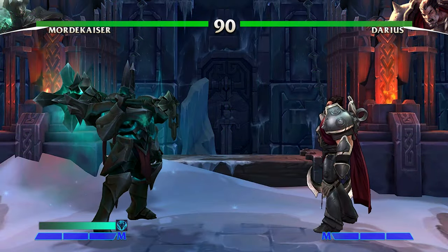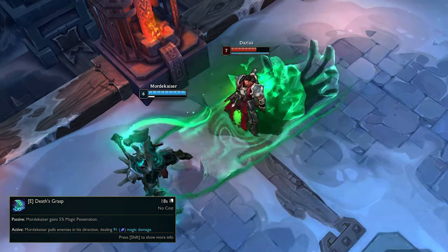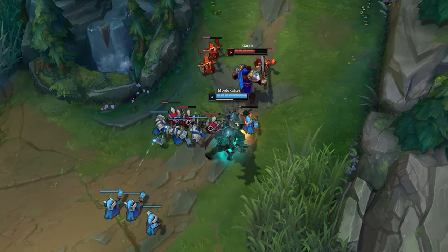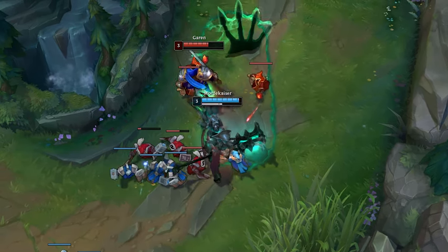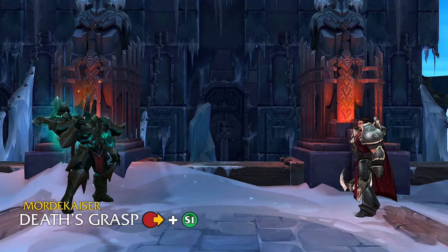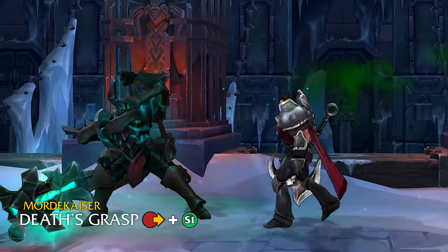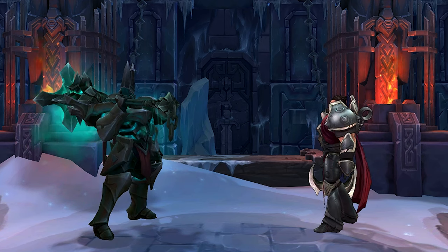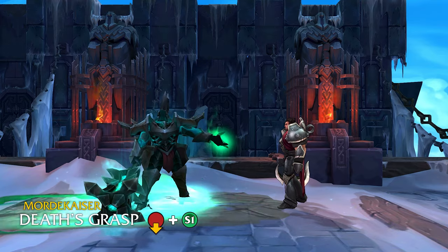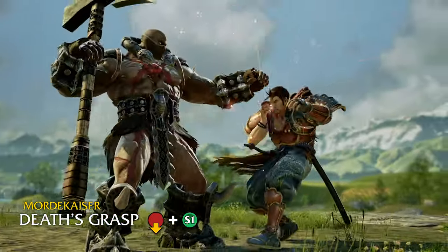Next up we have Mord's E, Death's Grasp. Mordekaiser pulls all enemies in a targeted area — a great way to pull the enemy close and start chunking away with his other attacks. I think this one works great exactly as it is for Project L, so copy-paste and you're good to go. To help fill out Mord's kit, we can also add a second point-blank range version that acts as a command grab as well.